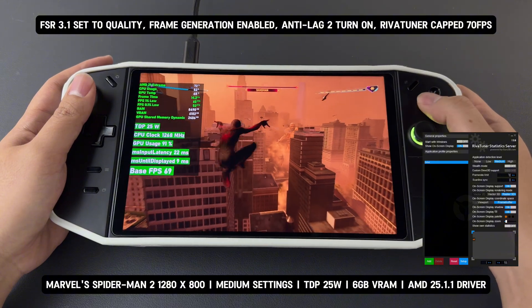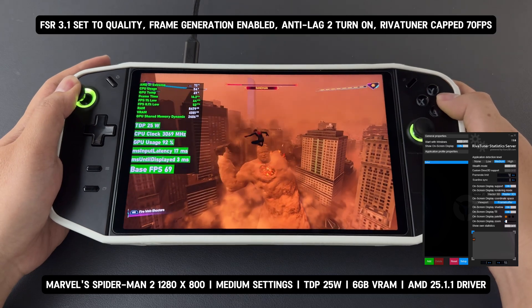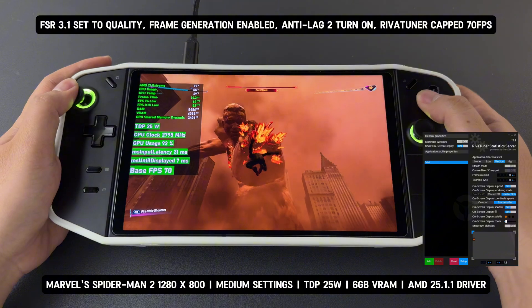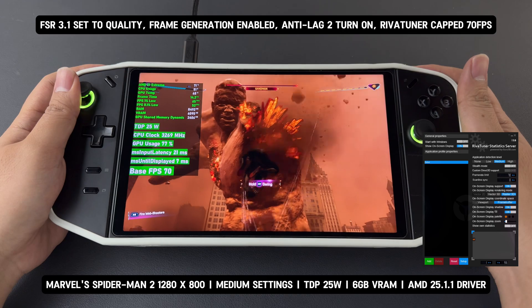For example, with traditional frame generation, I would typically need to cap the base FPS — in this case, 35 FPS — so that frame generation can double it to 70 FPS. However, FSR 3.1's built-in frame generation works differently.